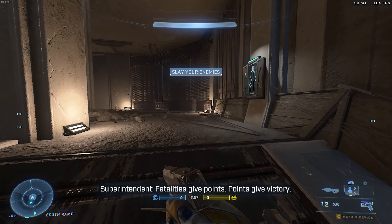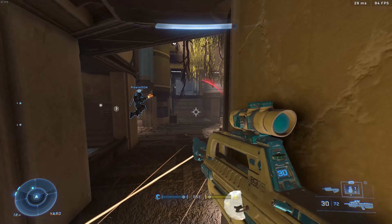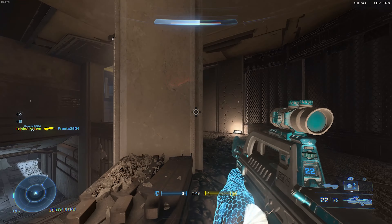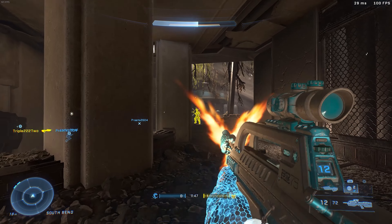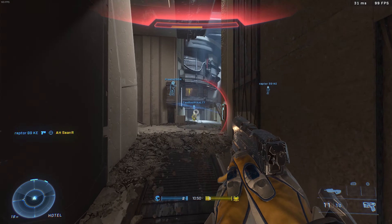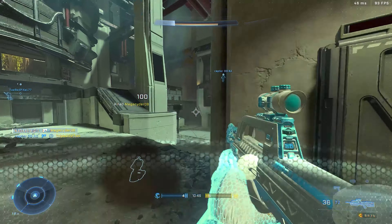They've added the new 10-tier free pass to the game for the Fracture event, where you can earn a keychain, some shoulder pads, a waist buckle thing with grenades on it, a new armor coating, and there are some helmet attachments and a visor in there too.